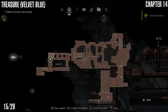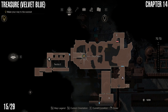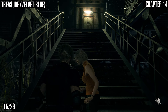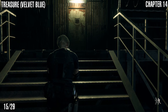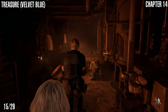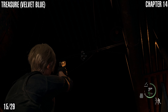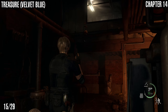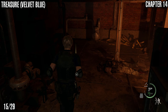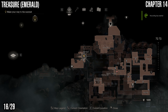Next we have a Velvet Blue treasure. As you're coming up these steps you'll reach the area where you have to get Ashley to hold a switch — and then she gets grabbed by an enemy. But before you do that, come down to the left along here, look up, and you'll have a lantern just above the window you can shoot down to get that treasure. Look out for a few enemies that spawn just before you get Ashley to hold the switch.